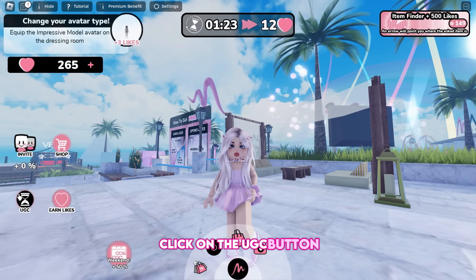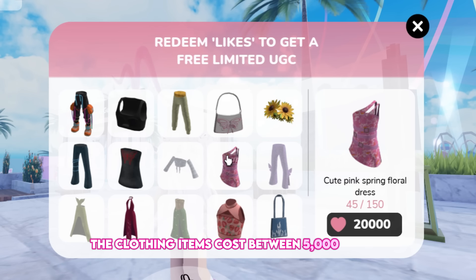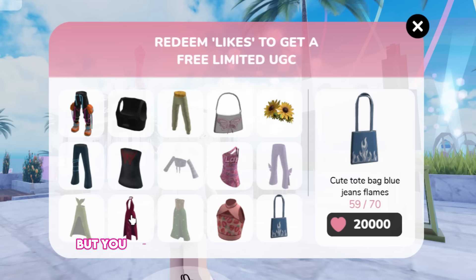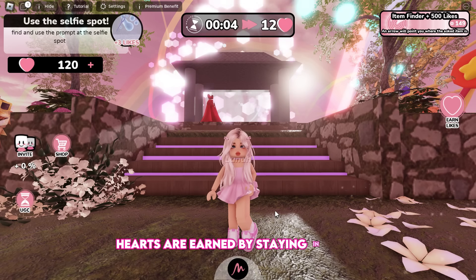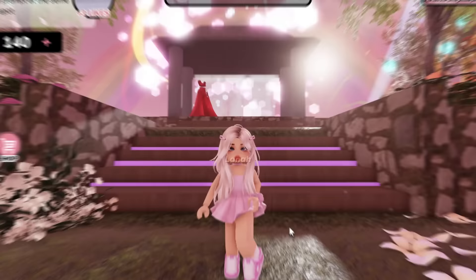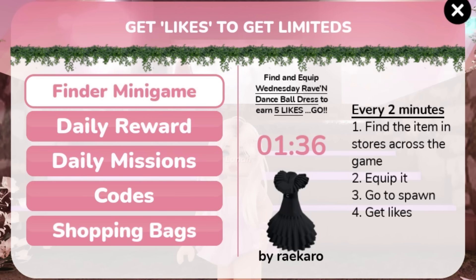Click on the UGC button to view the available clothing items and their requirements. The clothing items cost between 5,000 and 70,000 hearts. Most of the items are nice, but you need to grind hearts, which will take time. Hearts are earned by staying in-game — every five minutes you receive hearts. You also receive hearts by completing tasks and by playing the finder minigame. Don't forget to claim the daily rewards, and use this code to earn 100 hearts.